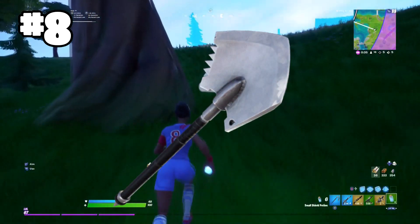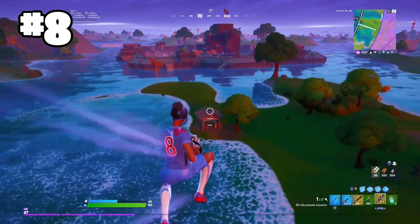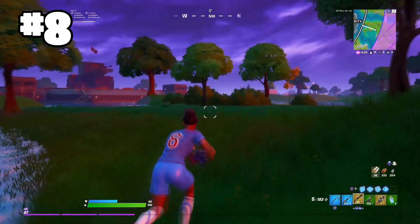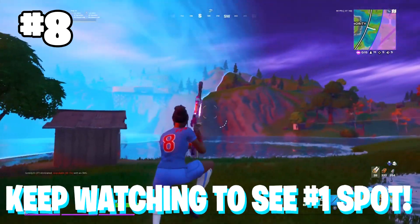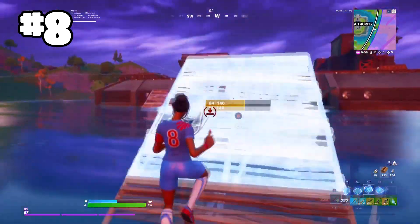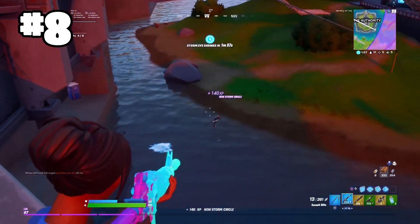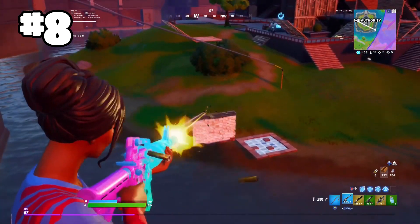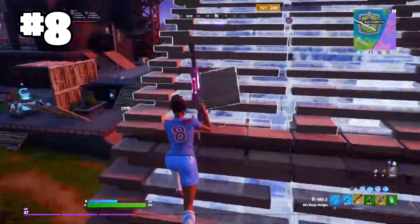Moving on to the number 8 spot, we are taking it old school again. We have the Poised Playmaker with No Back Bling and the Icebreaker Pickaxe. The reason I'm saying no back bling for the first three combos is because no back bling is one of the biggest trends in Fortnite at the moment. A lot of these skins work really well with no back bling — take your back bling off your sweaty skin right now and you will not regret it. The Poised Playmaker is by far one of the sweatiest skins we have ever had in the game, one of the first OG sweaty Soccer skins. When you pair this with the Icebreaker, it is just a match made in heaven.